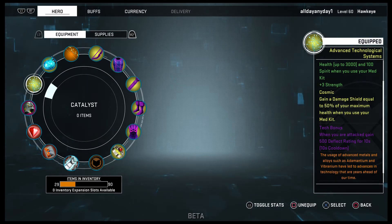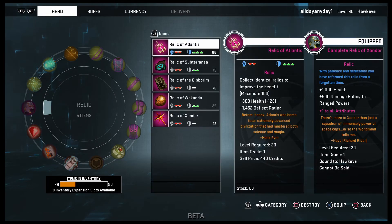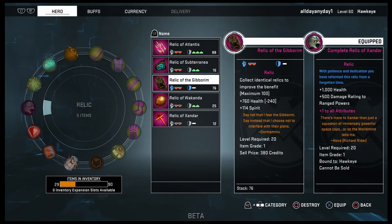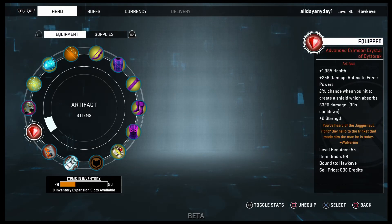For my relic, I'm using the complete Relic of Xandar. You don't need the complete version — you just want the Relic of Xandar at the very least because it gives you ranged damage and ranged powers. Either Relic of Xandar or Relic of Gibberim are the two you want for Hawkeye: Relic of Gibberim gives more spirit, Relic of Xandar gives more ranged power and range damage. At a full stack of 100, Relic of Xandar gives 1,000 health and 500 damage rating to ranged powers — you just won't get the plus one to all attributes.